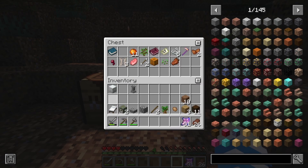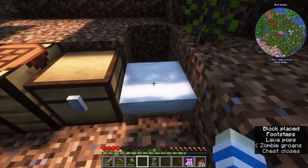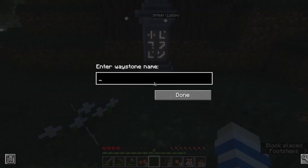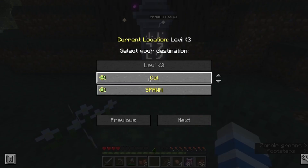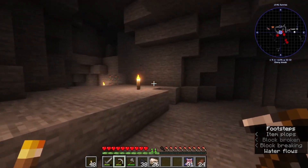I'll bring this with me. I'll put my bed here and set my spawn - let's stick it here. Now I can travel. We need 24 for a full set of armor, which we've got, and enough for armor and a sword.